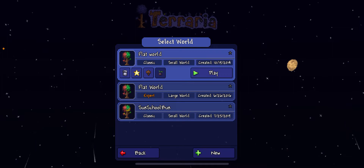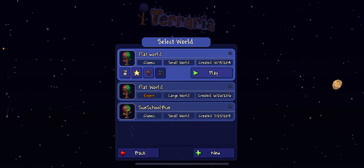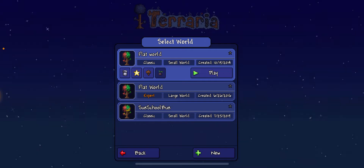Here are the three options: we have two small worlds, one large world, and two classics, one expert. Let's get right into it.